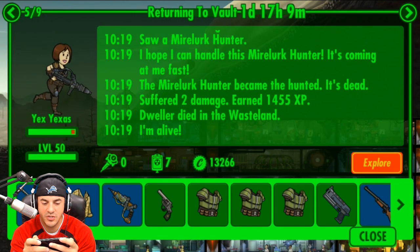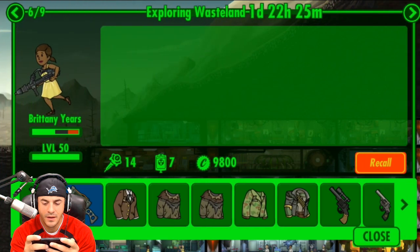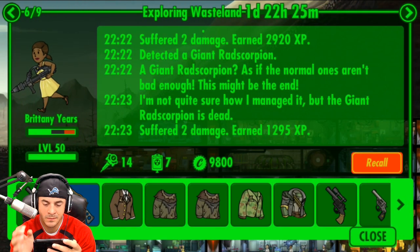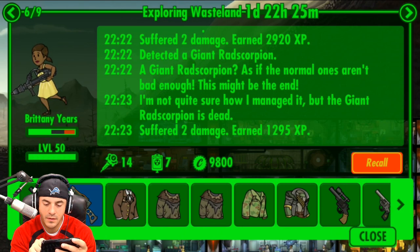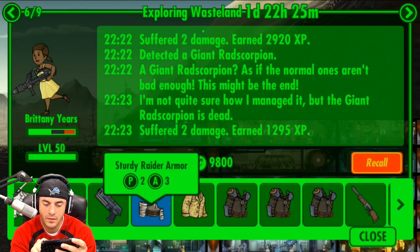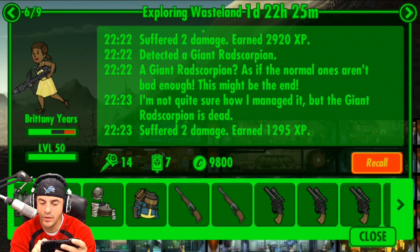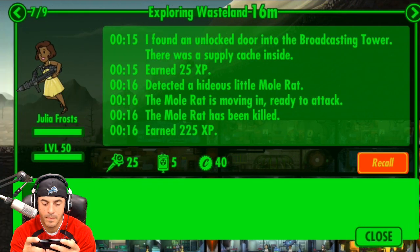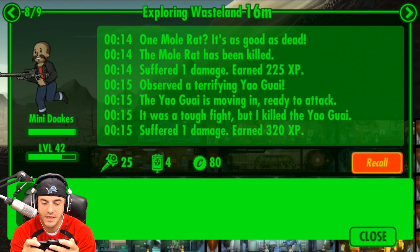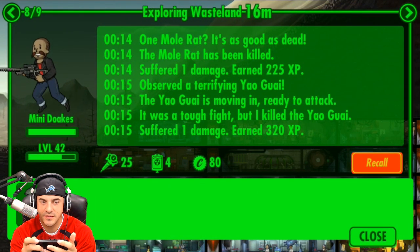Yexyexis didn't make the cut. What is she wearing, by the way? Brittany Ears just getting started. Let's see if she's got any named weapons. Sturdy Raider Armor — that's two. We rarely get Sturdy Raider Armor. She's doing her thing. Yulia Frost. Mini Dokes. Look at those FPS. So good.